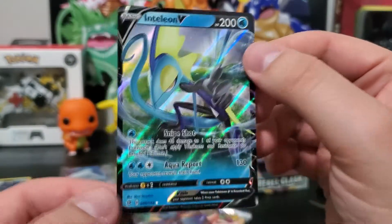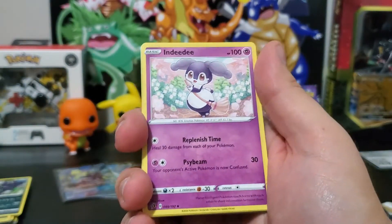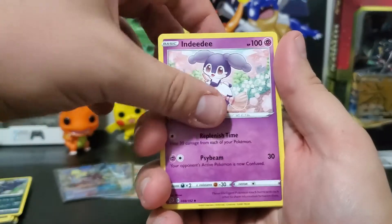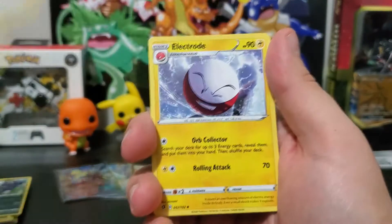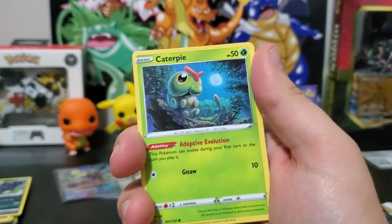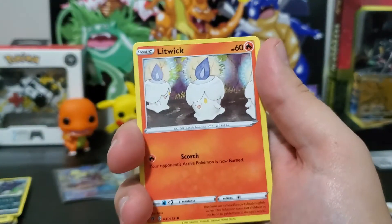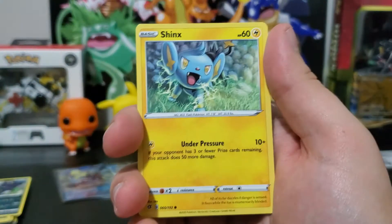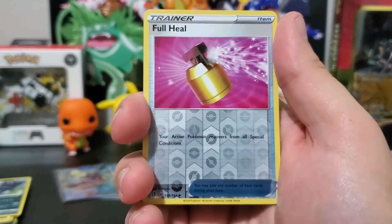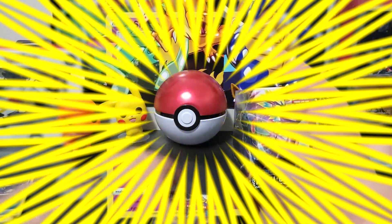Man, I sure hate getting a gold card — fighting energy. Indeedy. That's it, this is Inteleon right here, the little bastard giving me the finger. Indeedy. Skyla — I have a cousin named that. Does she wear that outfit? Nope. Electrode, Caterpie — probably have to cut that out. Corsola, Litwick, Shinx, another Roly-Coly.